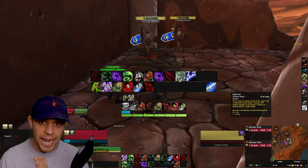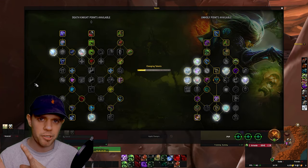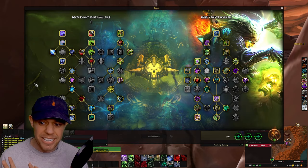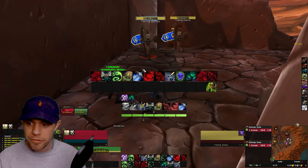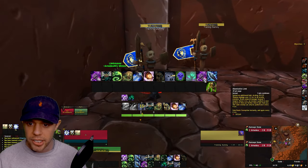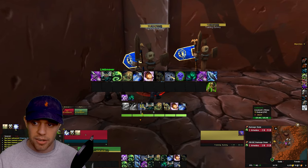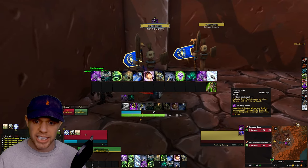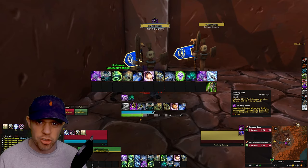Now let's have a look at the Mythic Plus rotation. Going into the Mythic Plus build, a lot of the talents are changing, but it's actually even simpler in my opinion for Mythic Plus. Same again, keep up your Raise Dead. We're just going to follow this priority on the screen. Remember, let's use Festering Strike and get up those Festering Wounds on our target.